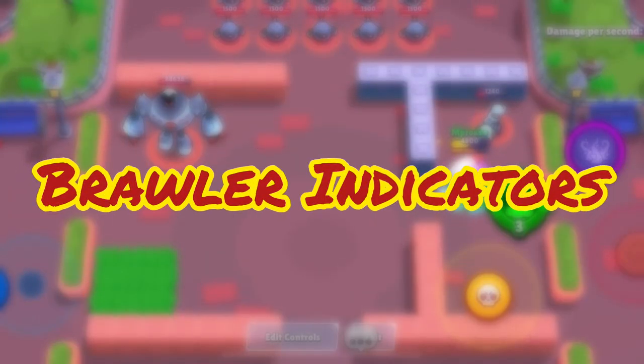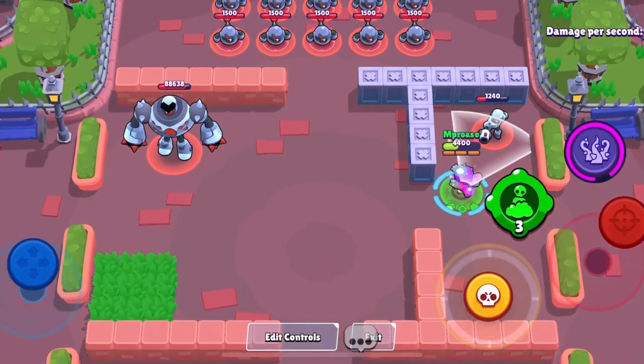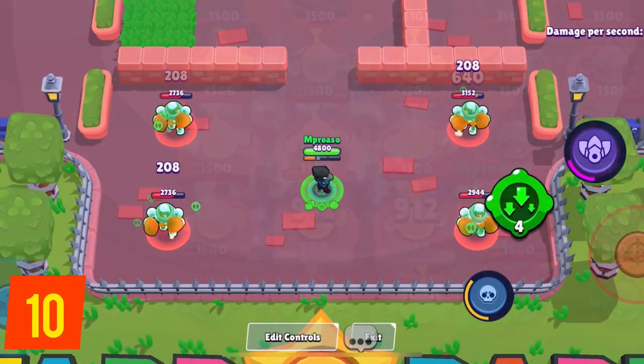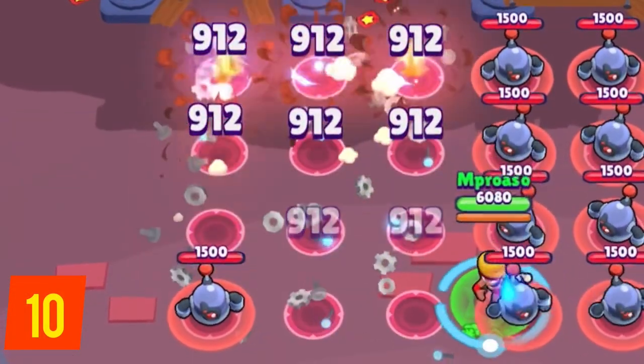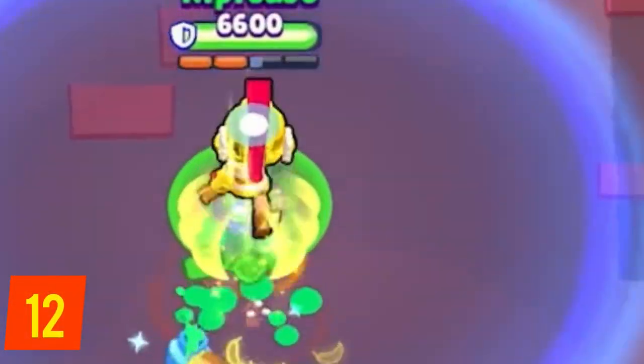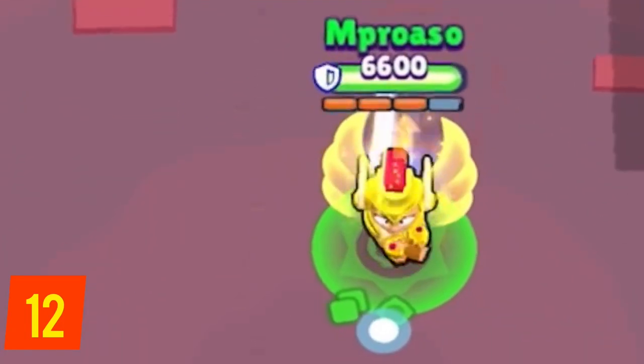Now let's quickly explain brawler indicators. If a brawler is purple, they have a damage boost. If they're blue, they are slowed down. If they are green or on fire, that means they're taking damage over time. If they are red, the reload speed of the brawler is increased. And if they're surrounded by arrows, their speed has been boosted.